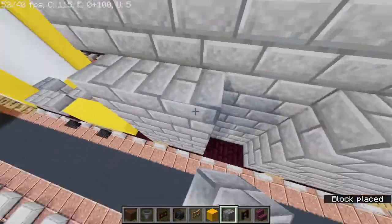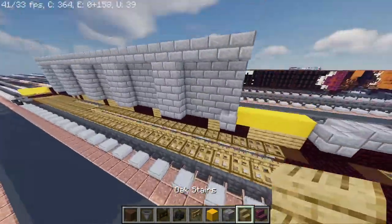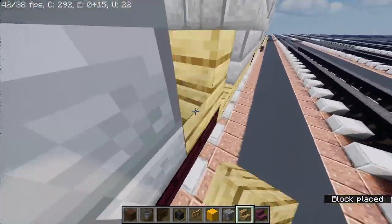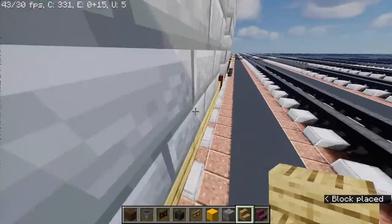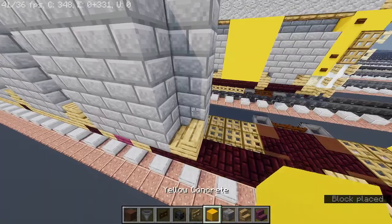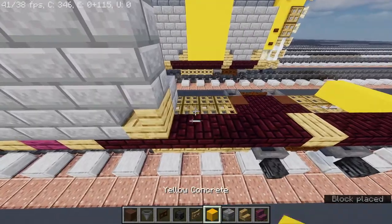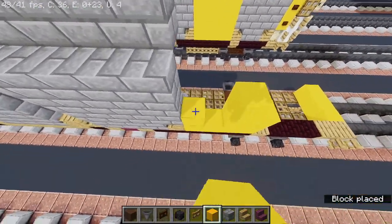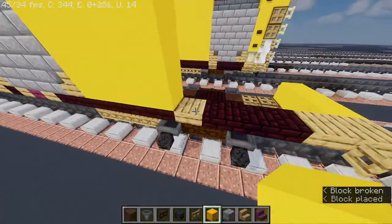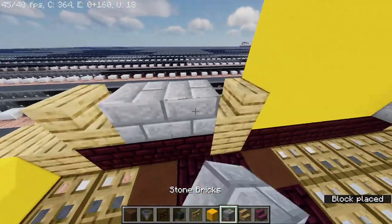Fill this up. And then take out oak stairs. Place them to each order we're supposed to. Stone bricks. Yellow concrete. Oak stairs — skip two, place one. Stone bricks.